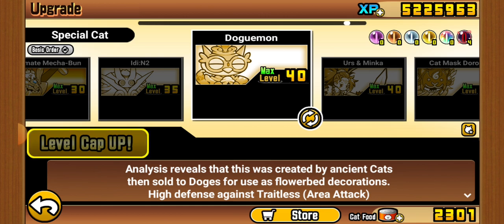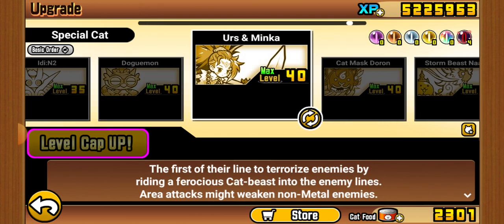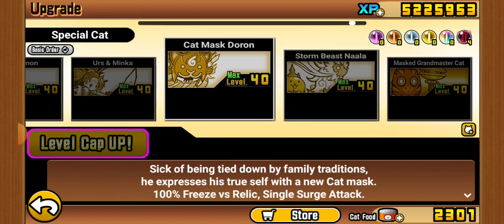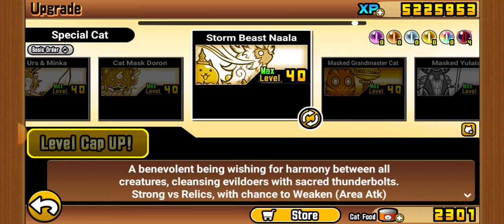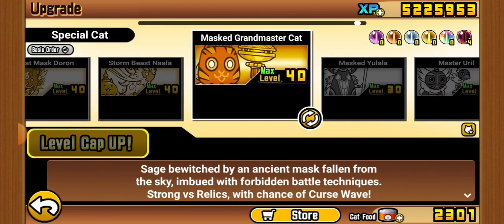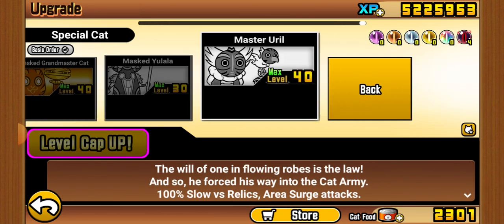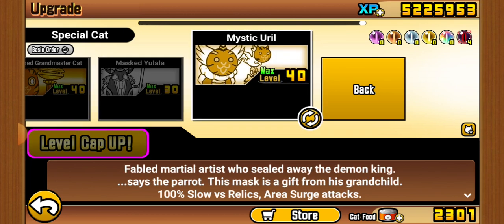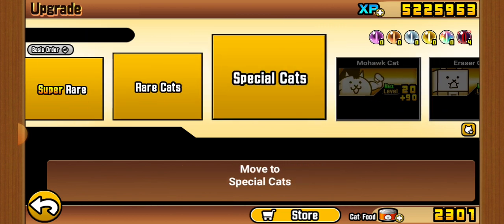Keep in mind I'm in the second-to-last chapter of Uncanny Legends. Soul and the Idols is such a hard stage — and Dogamaru is in it. Urs is an Uran clone. Doron is very good. Nala is only good in true form; it's okay otherwise. I beat Infernal Tower 30, not 40 or 50 yet.